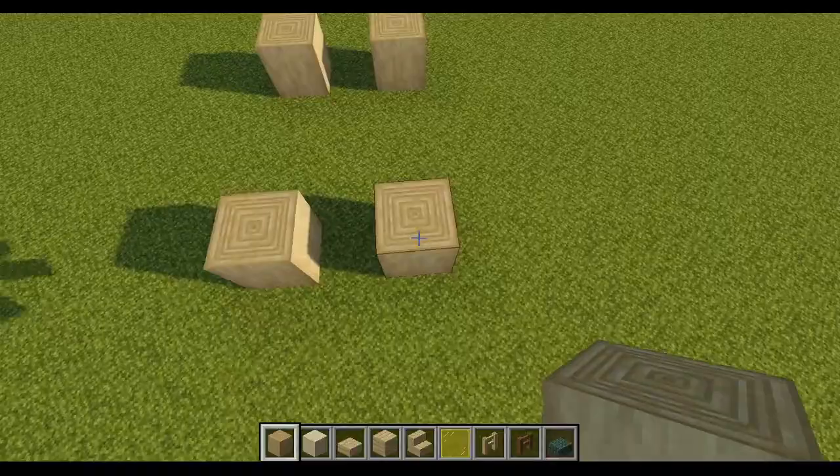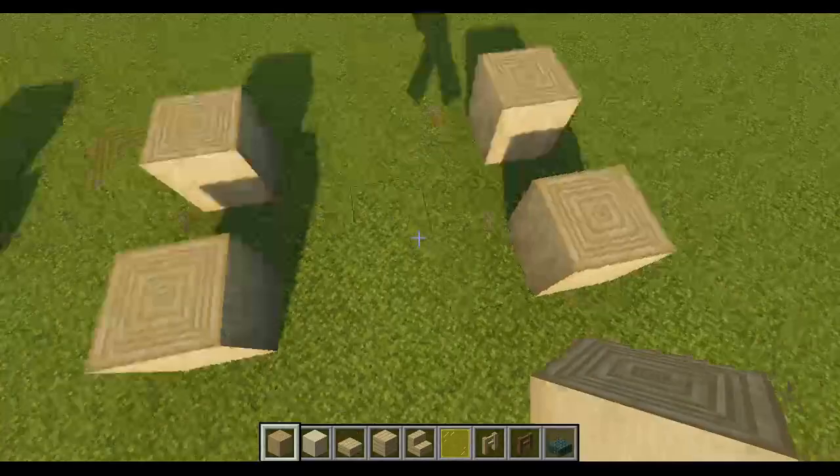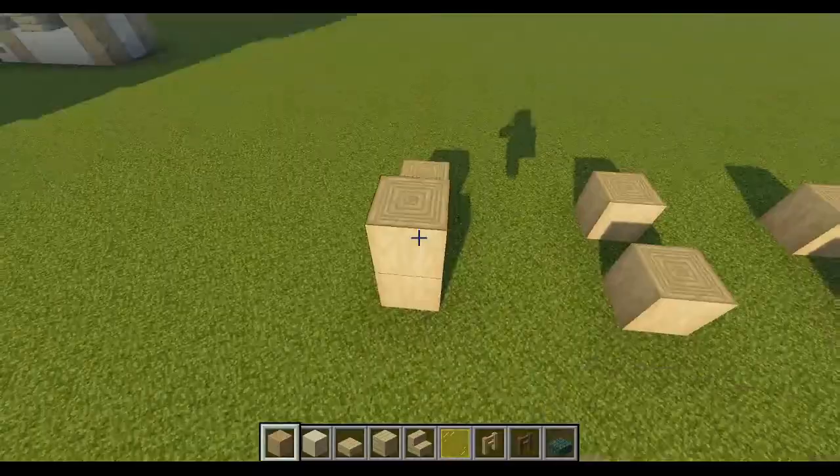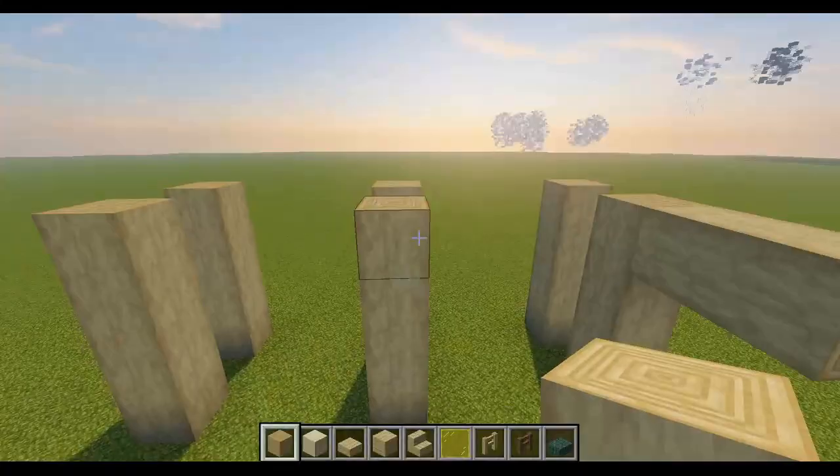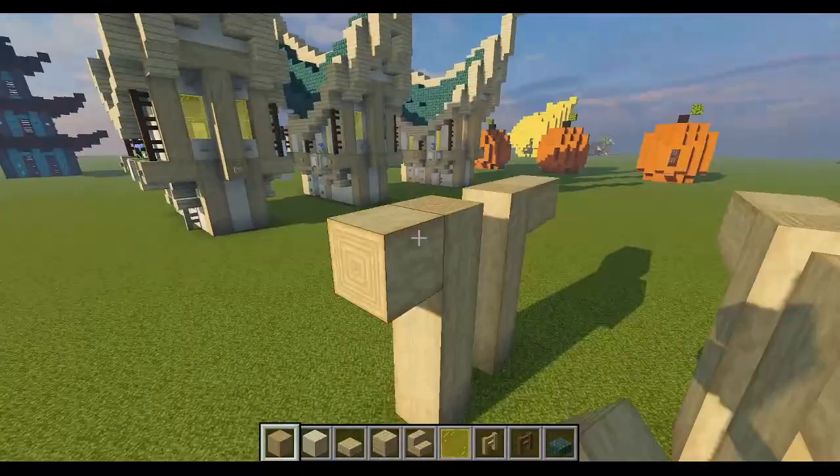What we want to do here is basically place six logs. By the way, I'm using stripped birch logs. We're going to have a three-block gap between each of these on the long sides and a one-block gap on the short side. Next we're going to bring all these up to being four blocks tall, then bring them all out two blocks.